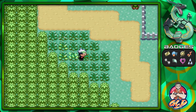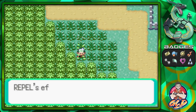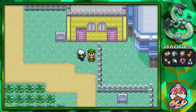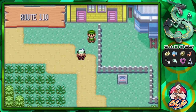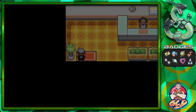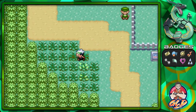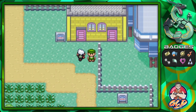Max Repels do work — they actually help you out a lot better than Super Repels, because Max Repels are 250 steps rather than 200. Right about now we should be seeing another Max Repel. As you guys can see, we're trying our best to locate this Pokemon, but it is going to be difficult because Latios likes to pick and choose its spots, and usually it's very hectic. I am going to speed through this until we find this Pokemon, so I'll be right back with you guys.